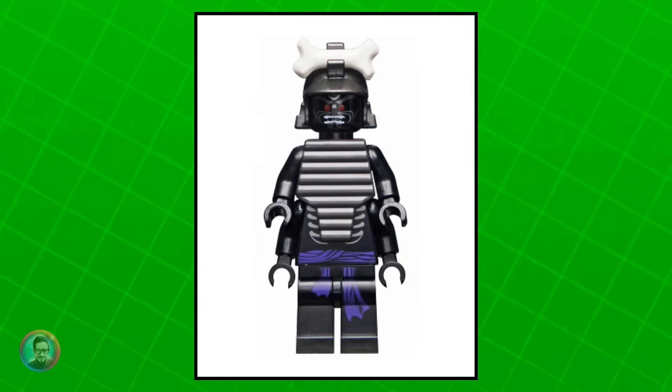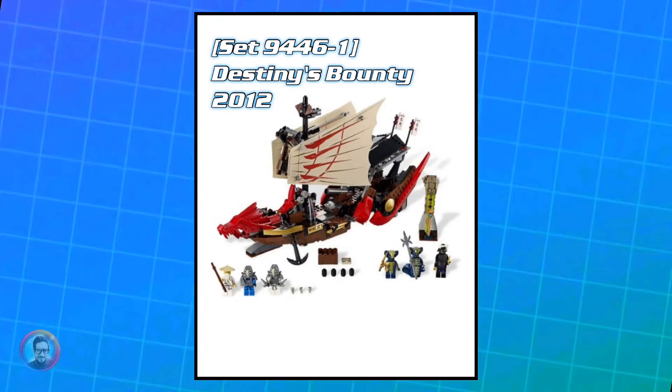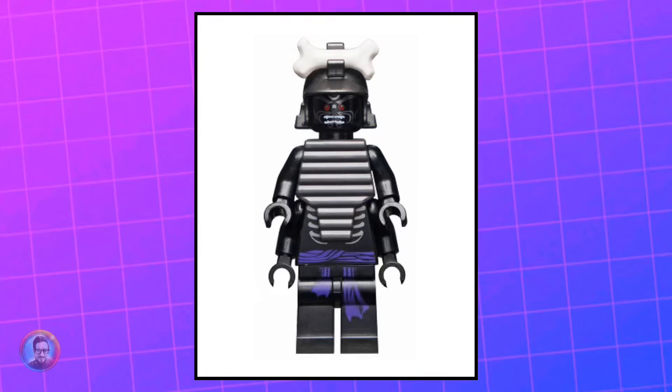After that, we've got the four-armed version of him, Rise of the Snakes. Came out in a couple sets as well, Destiny's Bounty from 2012, as well as the Epic Dragon Battle. He's currently worth about $11.